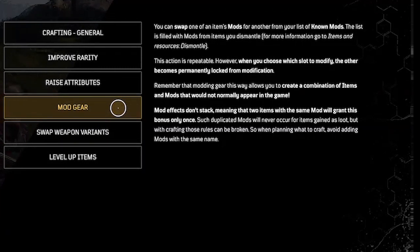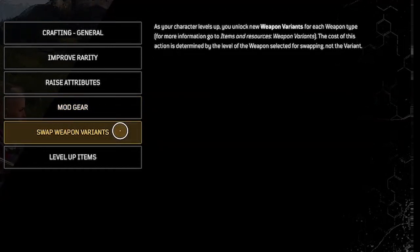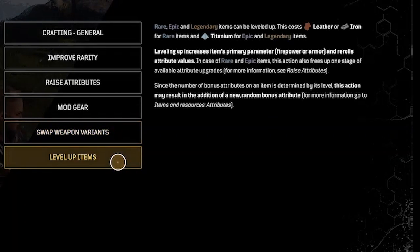Mod gear: you can swap one of an item's mods for another from your list of known mods. You get known mods by dismantling items. Mod effects don't stack, meaning two items with the same mod will grant the bonus only once. Swap weapon variants: as your character levels up, you unlock new weapon variants for each weapon type. The cost is determined by the level of the weapon. Leveling up items: rare, epic, and legendary items can be leveled up. This costs leather or iron for rare items and titanium for epic and legendary items. Leveling up increases the item's primary parameter — firepower or armor — and re-rolls attribute values.